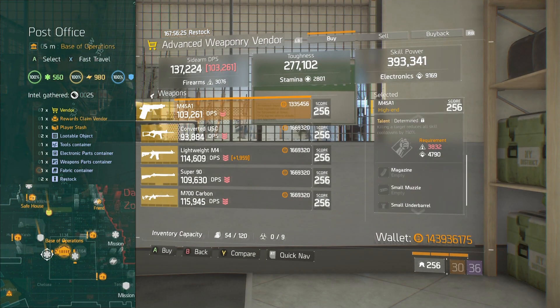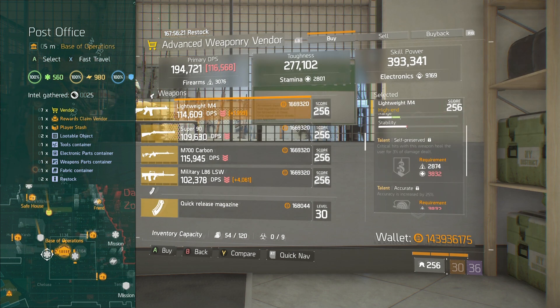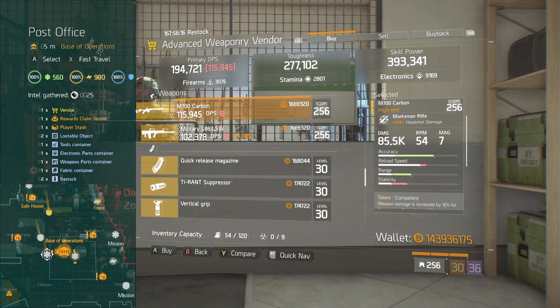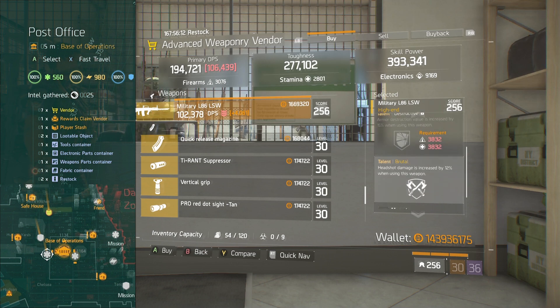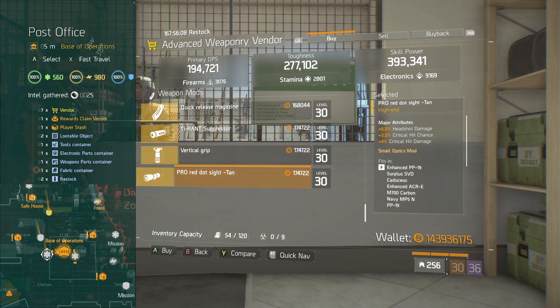Over to the post office, the Advanced Weaponry Vendor. Decent lightweight M4, kind of shitty talents though. Carbon's not bad. We'll be going over every single item being sold.